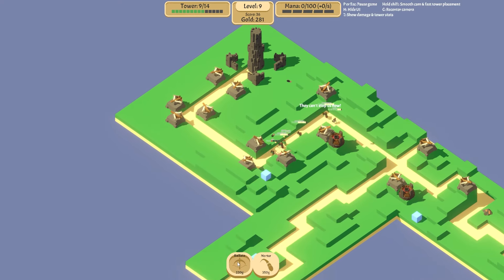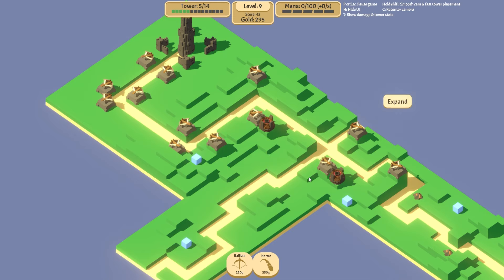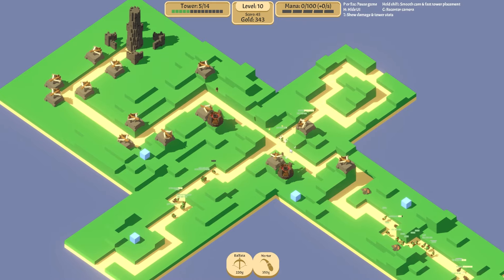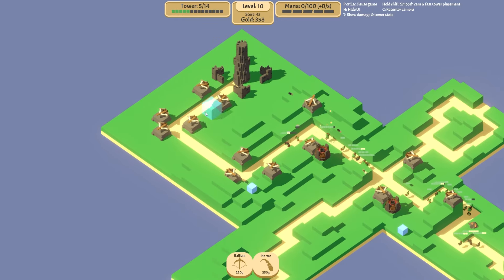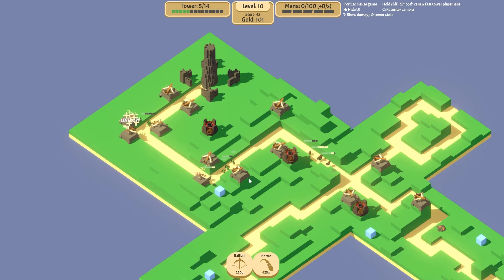These guys here need to be taken care of quickly. I want to save up for more near the castle. Mortars gain plus one damage to armor — yes please. Let's make these ones walk a bit further as well. By the time the mortars absolutely wreck them — all right, they take them out. I've got enough — let's put another mortar here. That mortar is gonna fire off, that one's gonna fire off — all the mortars crashing down.